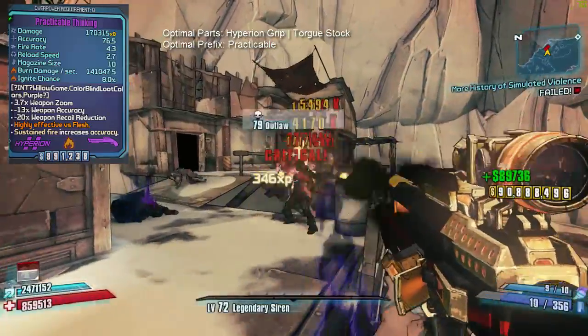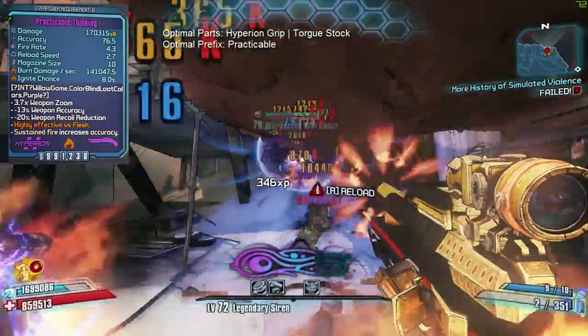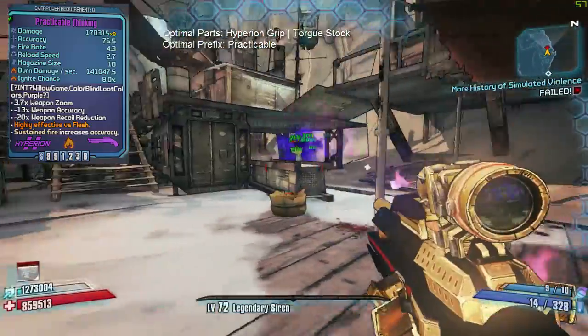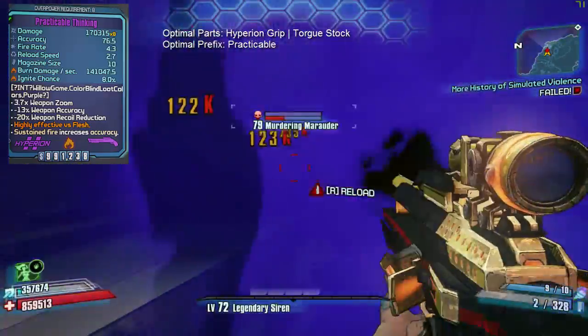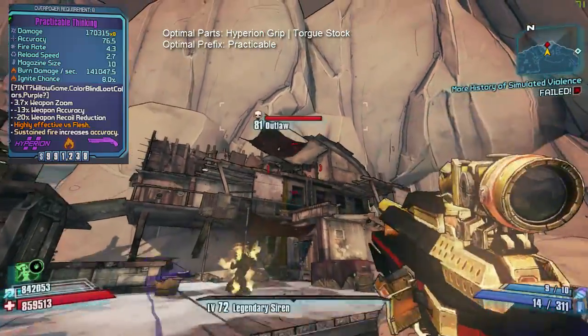Personally, to rate them from worst to best based on my own experience: the Quad is at the bottom, followed by the Snyder, then the Thinking and the Ravager, and then the Anarchist at the top — though they're all extremely close. So this has been five effective purple weapons that deserve a place in your inventories. Thanks for watching and I'll see you next time.